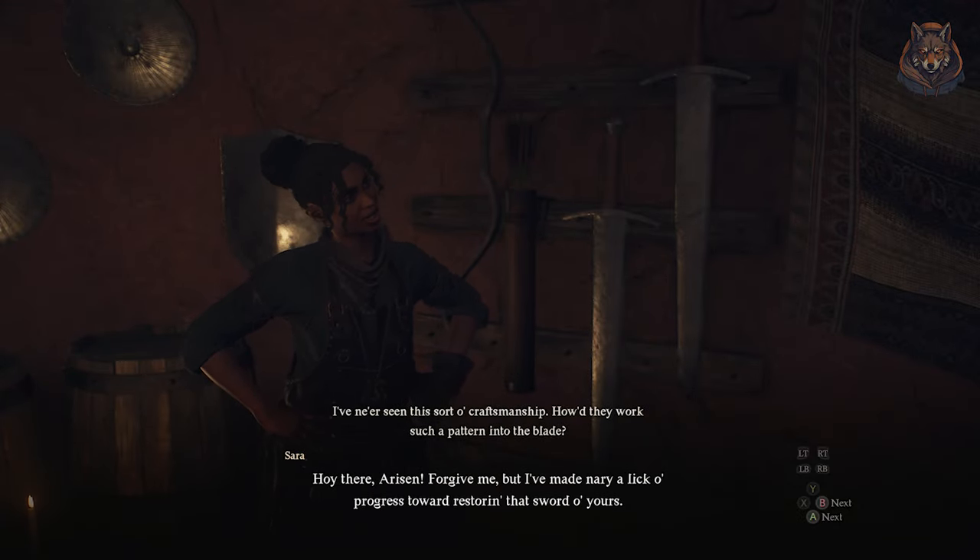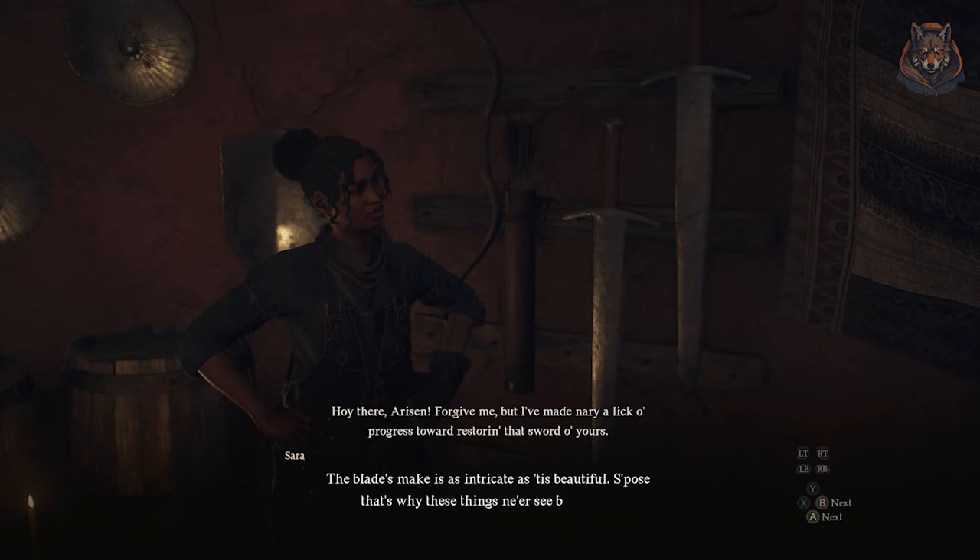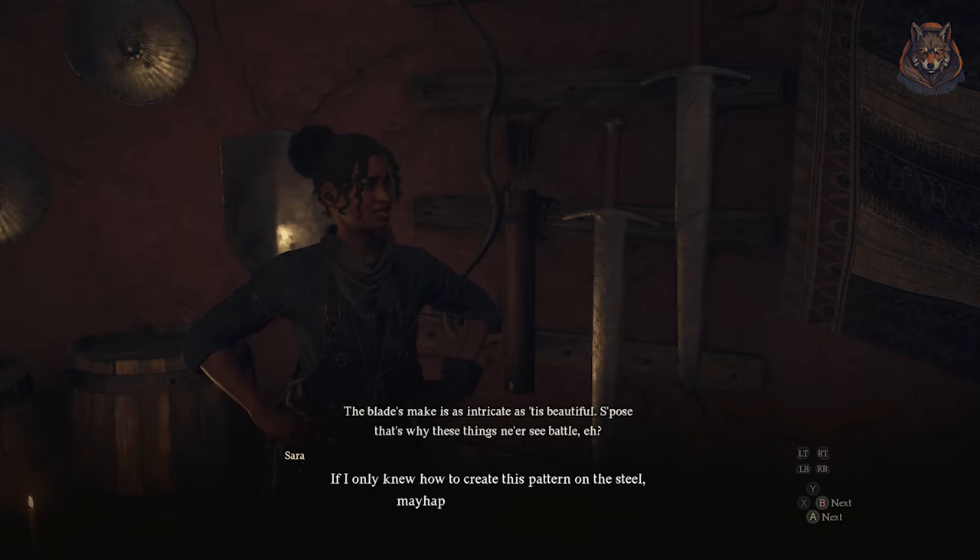She will tell you she had no luck fixing it after you sleep for two days, so you must sleep for another two days and make your way back. This time she will have disappeared.